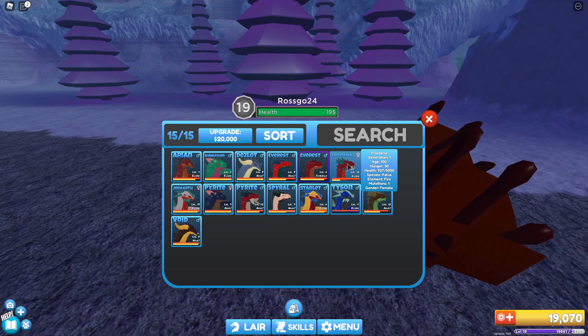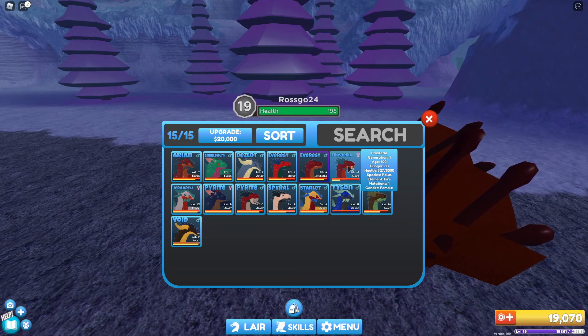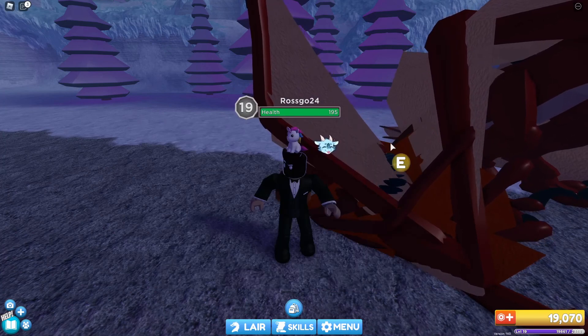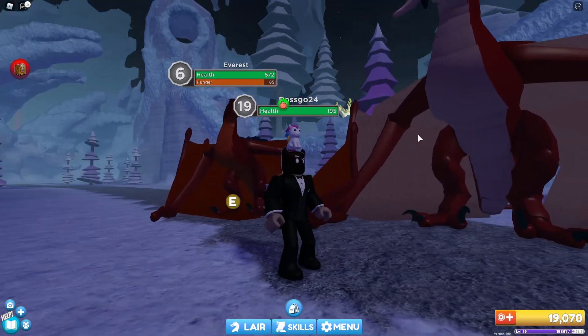Let's have a look at our original female with the fangs. Now, the fangs were a mutation, and then the dad didn't have a mutation. This one — equipping it — this baby here. Well, I say baby, it's fully grown now. This one has the mutation of spikes under the chin.